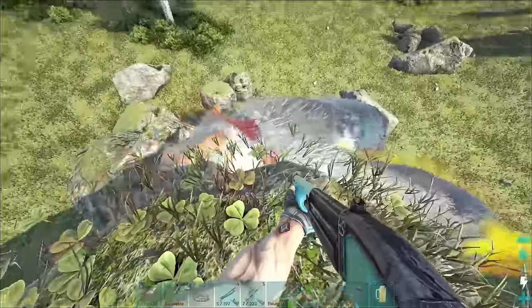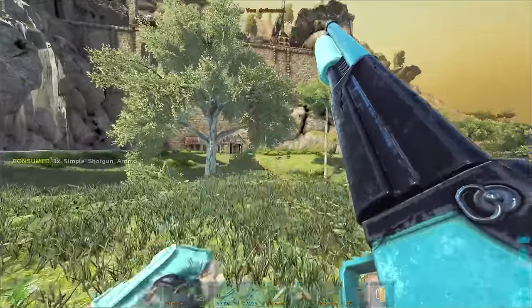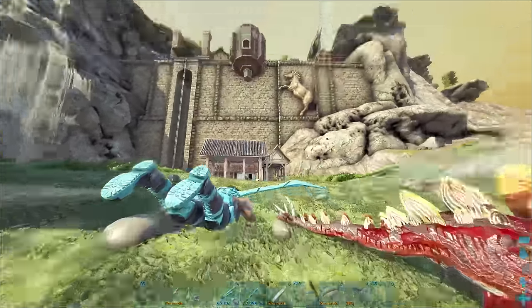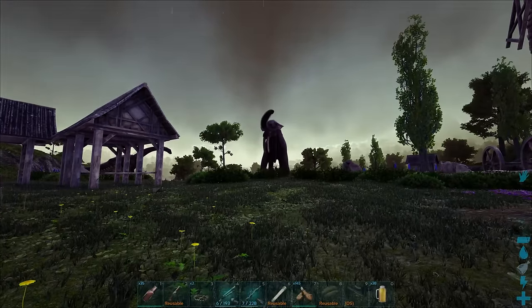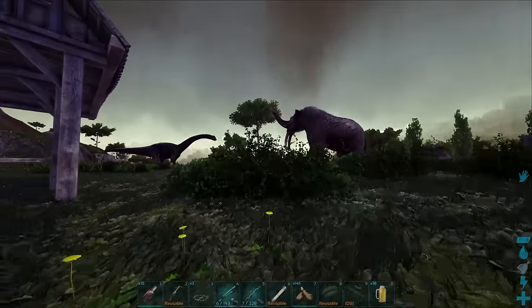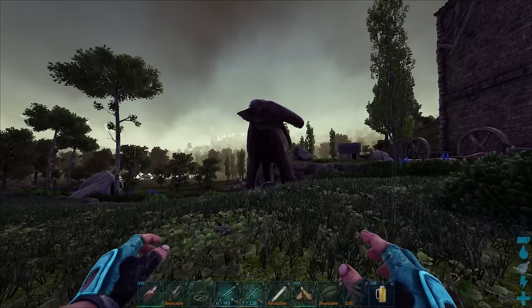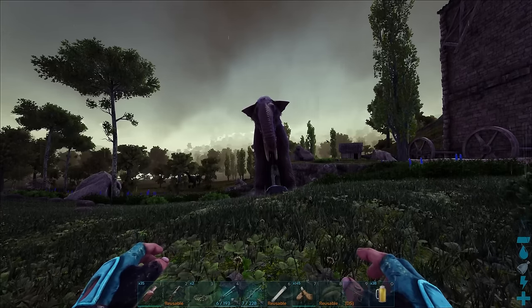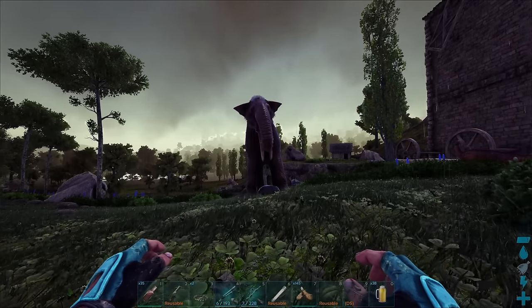Luckily it can't hit me here, though they now have the defense buff on so it's getting harder to kill. Got it! Now we just need to leave it for a little bit and let it settle down. I forgot that these animations carry a certain percentage as to whether it'll be ready to be fed. We gotta wait for it to go into its defensive stance.